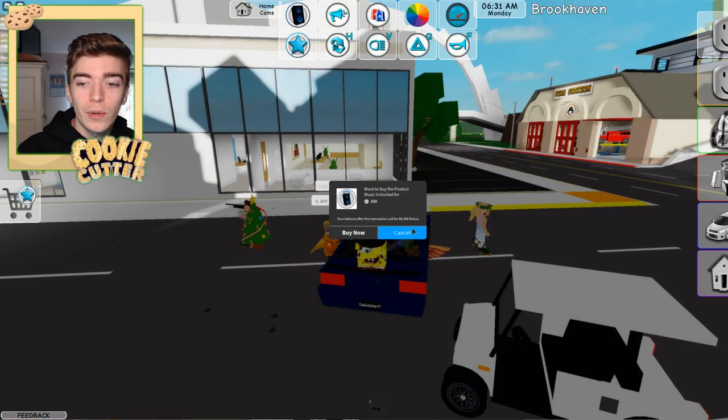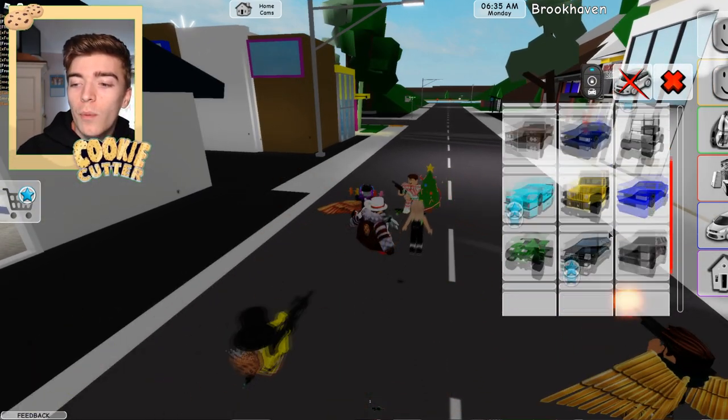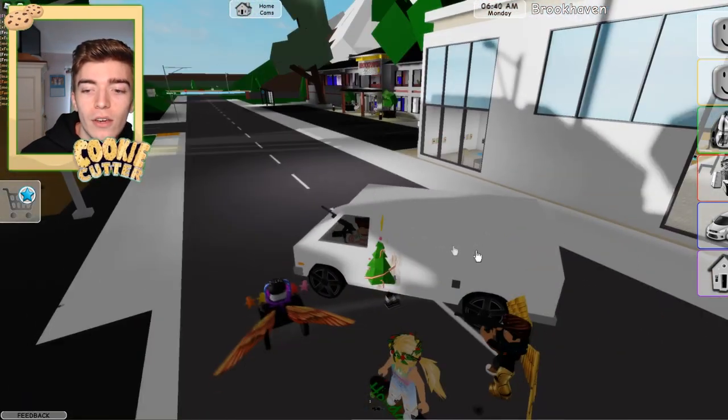So say for example we want to go and play a song. Your first step is to go and click on the right hand side and open up the vehicle menu. We can see that there is a large arrangement of different types of vehicles that we can select.